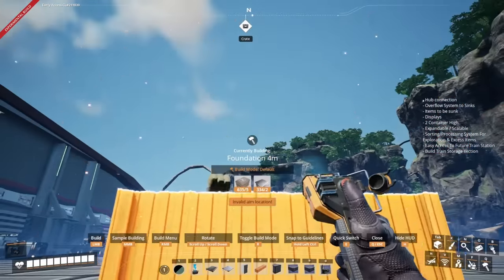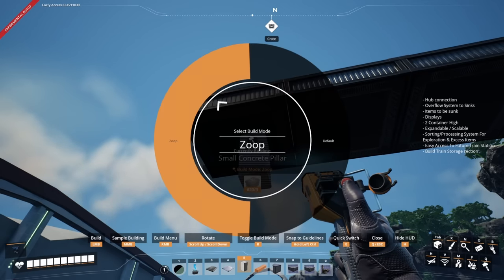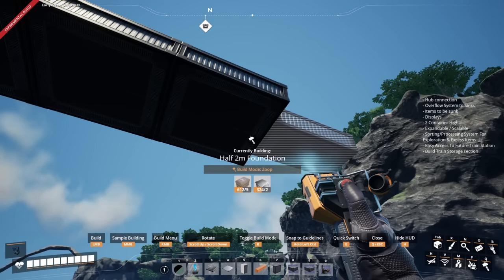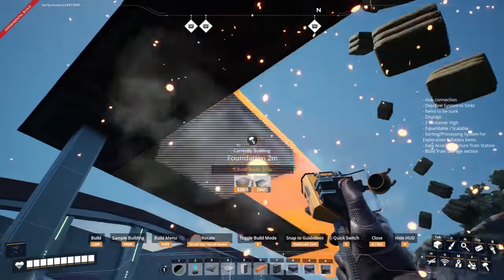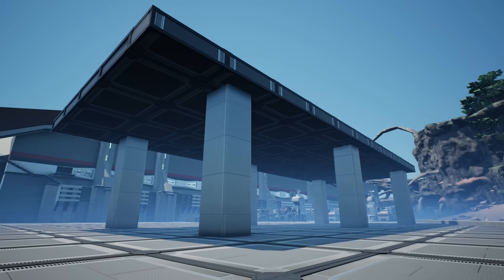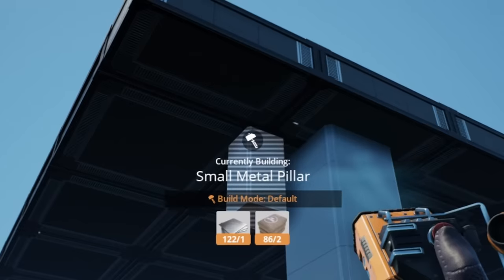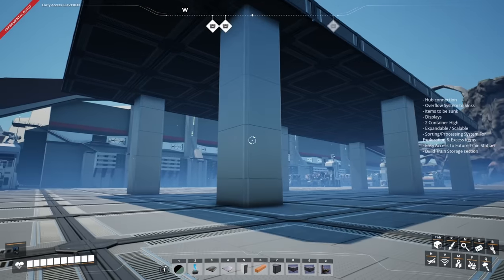I want to make sure that we know where our train station is going to go - about that high. Then from here we'll also do the supports down. If I remember rightly the train station is four and a half wide, so we'll need to take this out a touch more and extend this back as well, just so that we have a platform suitable for maybe two to three freight sections. I'm hoping that this platform will be long enough now. I've also changed these to the wider big metal pillars because I just think they look better - the other ones looked a little bit malnourished.